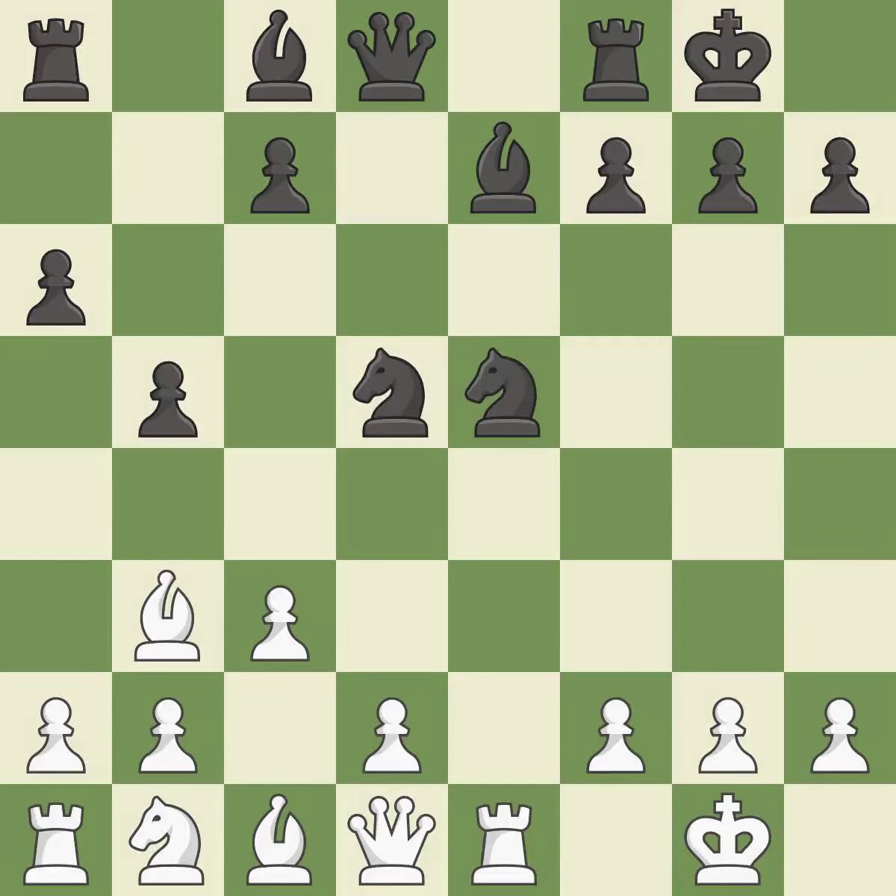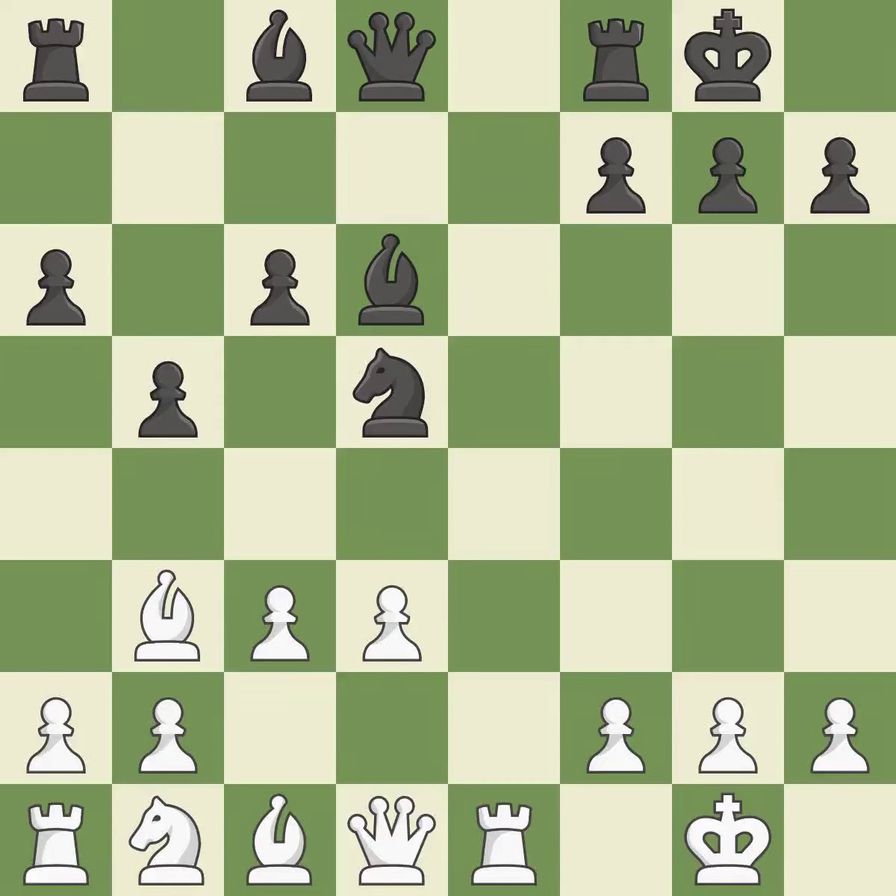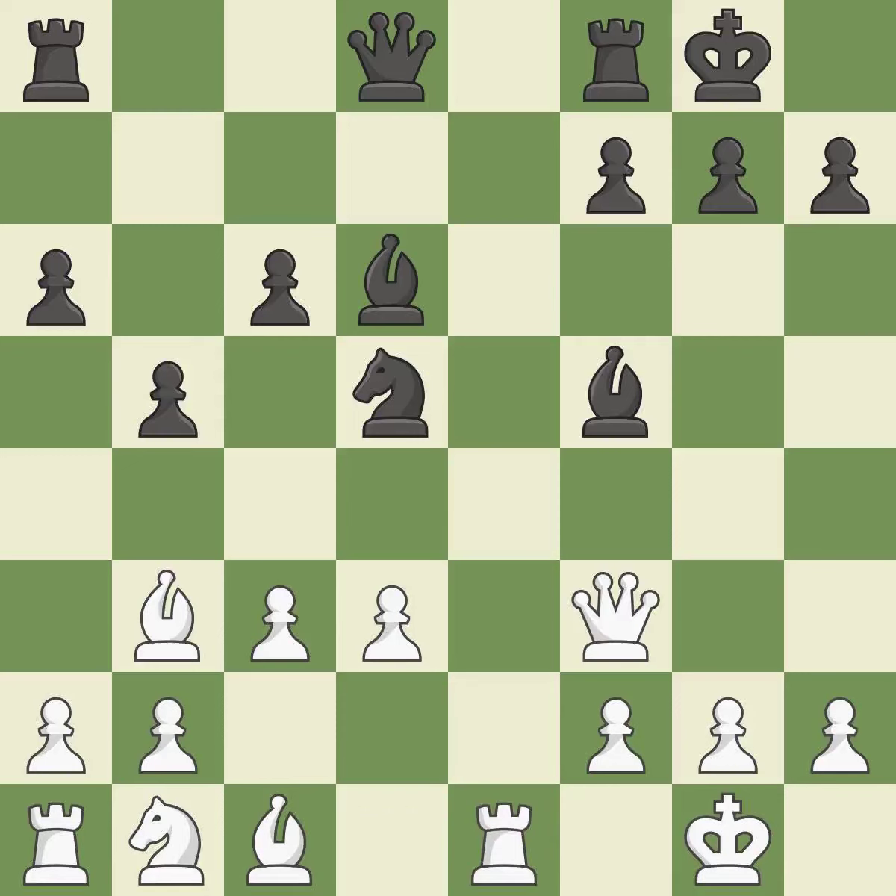Nxe5 captures the knight on e5 and centralizes the knight where it attacks many important squares. Rxe5 captures the knight on e5 and attacks the knight on d5. C6 defends the knight on d5 and allows the queen to develop on the queenside. This moves the bishop to a more active square, making it gain scope. By moving a bishop from its initial square, this activates it. This develops a piece while also winning a tempo on a bishop. The rooks can now see each other, allowing them to provide mutual defense. This blocks the attack on a pawn and defends a bishop that was under attack with no defenders. It is the last book move.